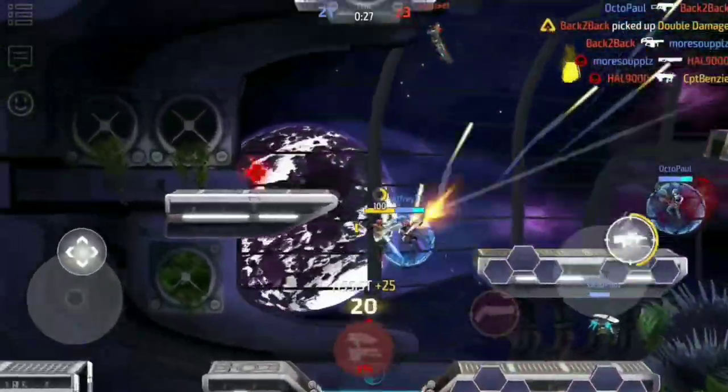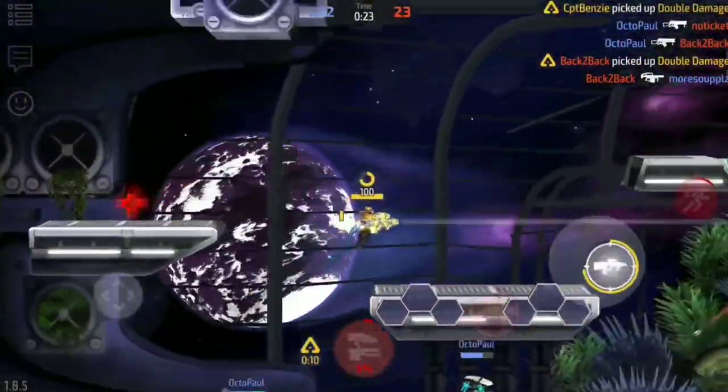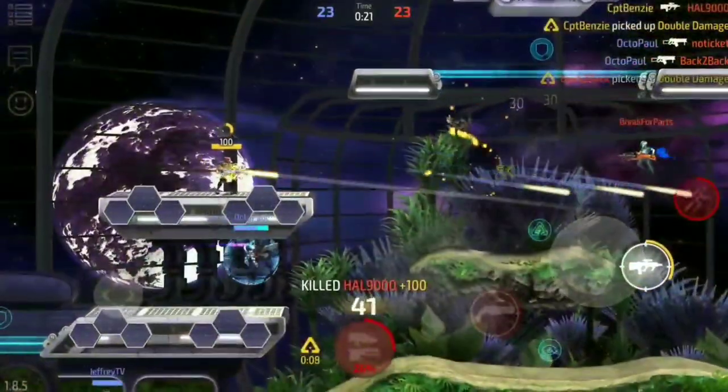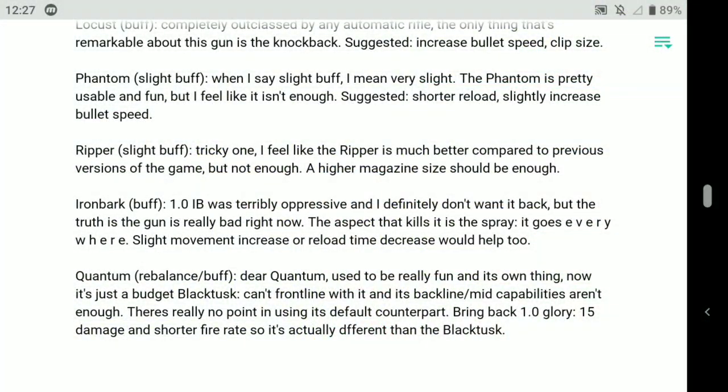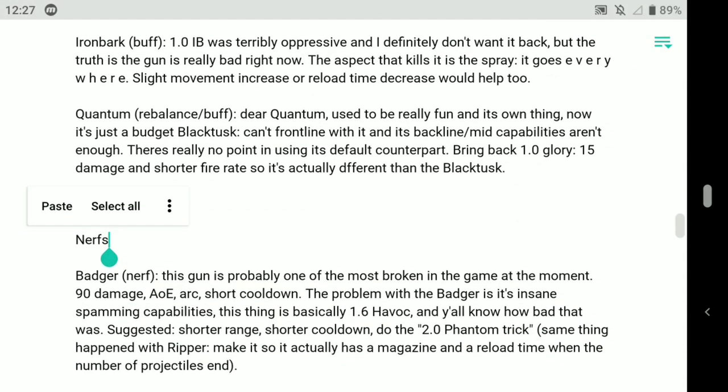I think an increase to the bullet speed is going to be too much. It's already on par with the Black Tusk. The idea of this weapon is that it deals a decent punch of damage in a short three-shot burst fire. I'm going to skip over the Ripper for now because we're talking about the various different auto rifles, so we're going to go up to the Ironbark.